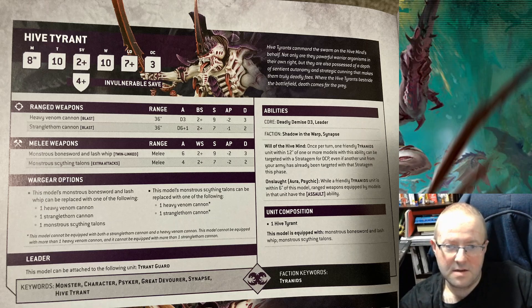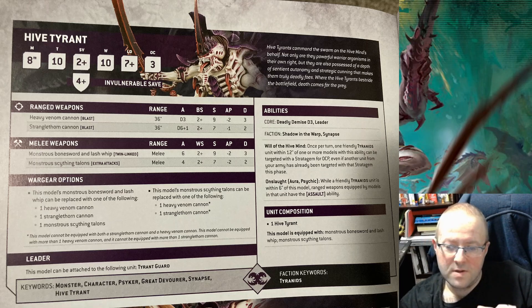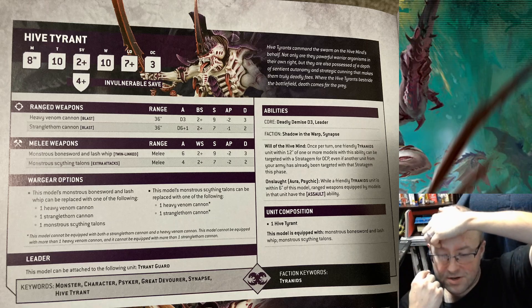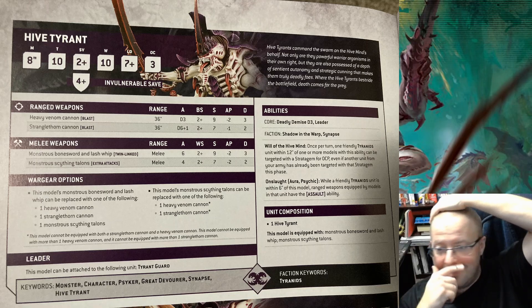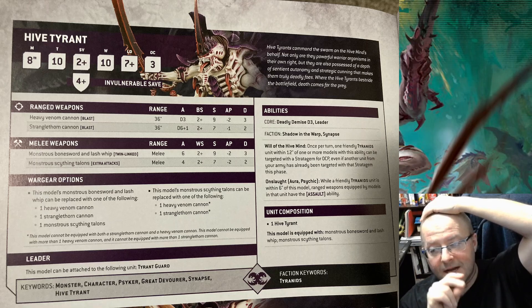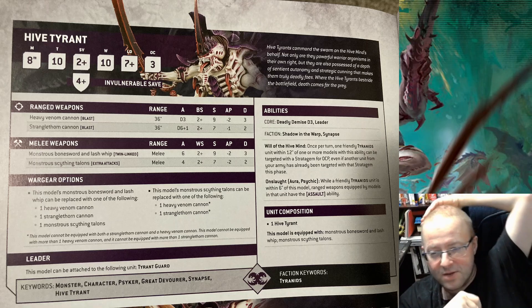Will of the Hive Mind — keep in mind, this has changed recently. You can only use it on Battle Tactics. A unit within 12 inches, once per turn — you can do it on your turn and on your opponent's turn, which is super cool. You can basically use a Stratagem for zero CP. You can use it on Command Reroll, and the Invasion Fleet detachment has two you can use it on, one of which is the 5+ Feel No Pain. Keep that in mind.